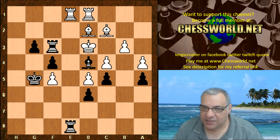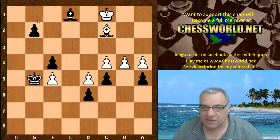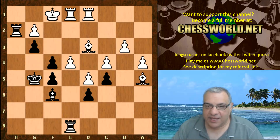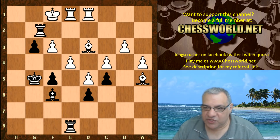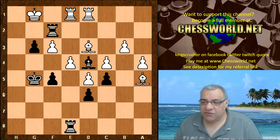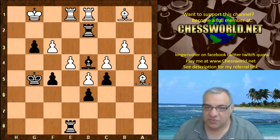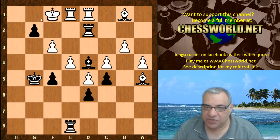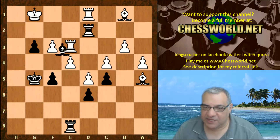Check — it's like white is going to be losing lots of material. These connected passed pawns just end up being winning. Bishop takes a5 was played, and now again touching on the e2 escape square. F3 threatening checkmate in one. G-takes, we have check and now Bishop d4 — this is a really crushing position. White tries Bishop c3. On Bishop b1 there's Rook d2 check, discovered check, and then g2 check is actually mate.